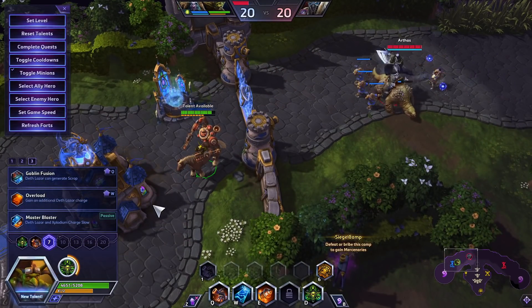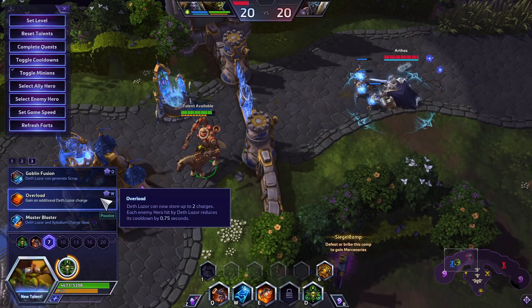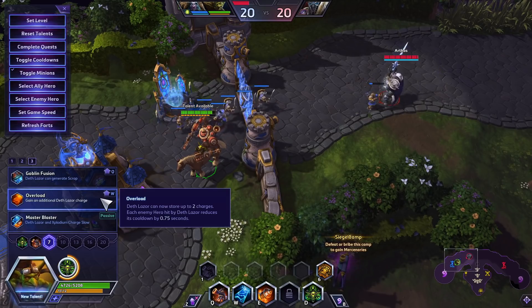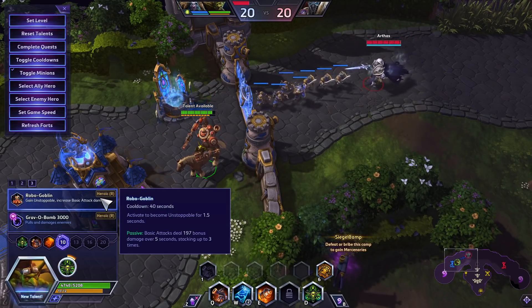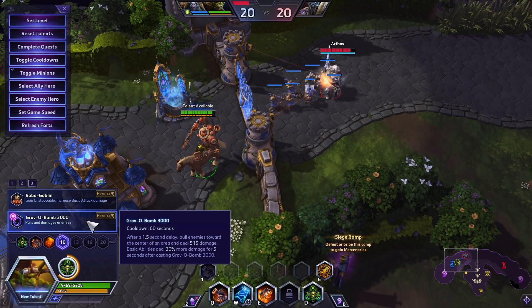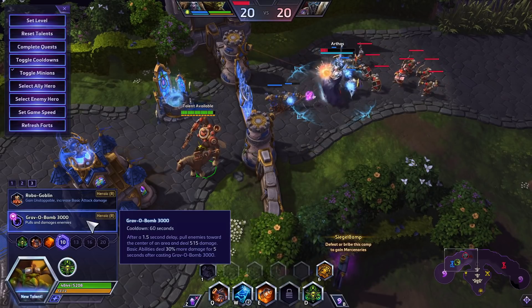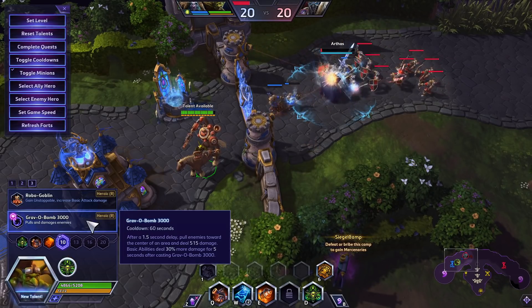Now we get to level 7. I almost always recommend having two charges of your W. It allows for more healing as well as more combos — I'll talk about the combos when we get to later levels. Level 10, I almost always recommend Gravel Bomb. It's the main way that you can make a difference in teamfights, and you're already pretty strong in the 1v1 situation. So now you're strong in 1v1s and in teamfights.